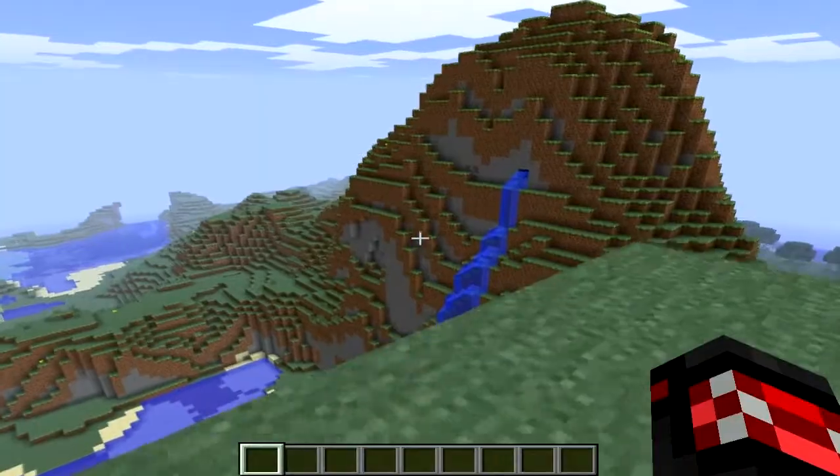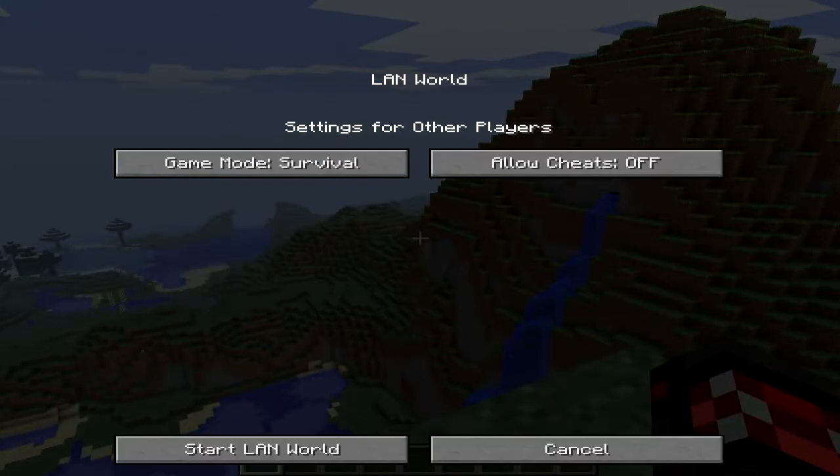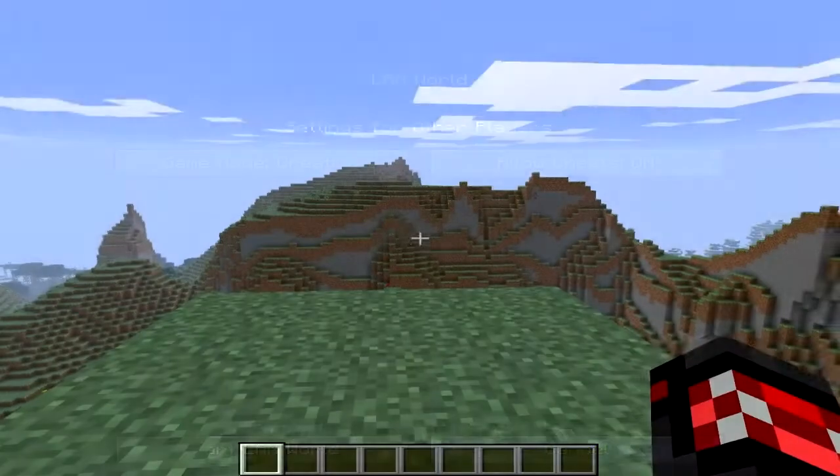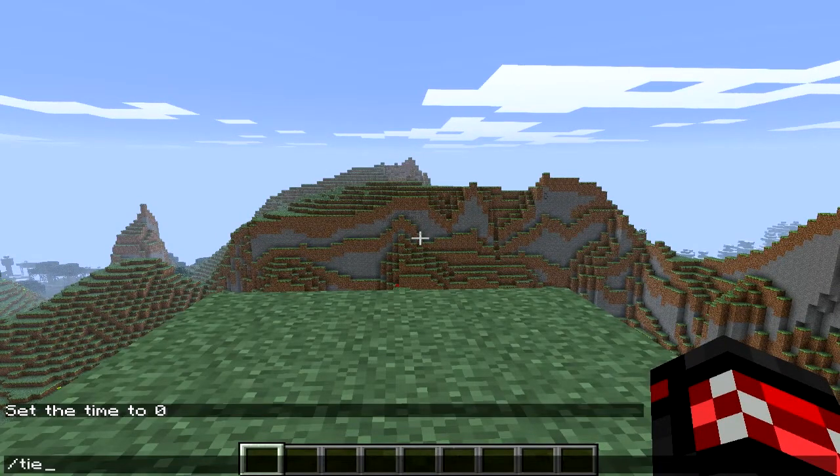You can now open up your single player world for other players to join by simply clicking 'Open to LAN' and then 'Start LAN World.' You can also change settings for other players such as game mode and allow cheats on and off. Cheats have been added to the game allowing you to do stuff like /time set and /gamemode.